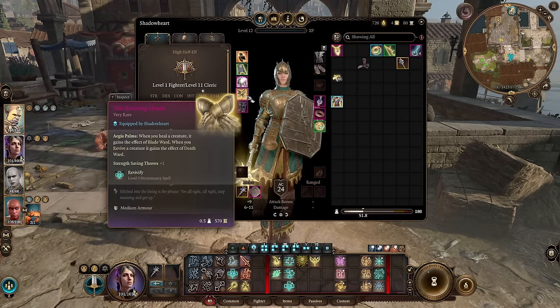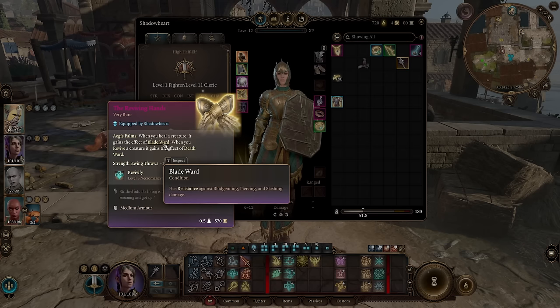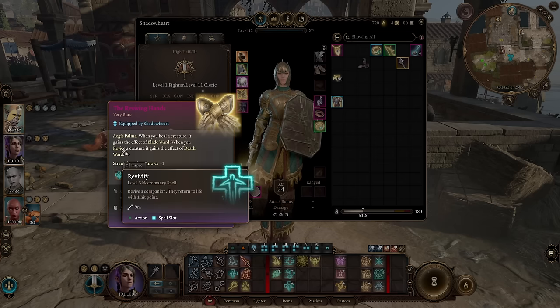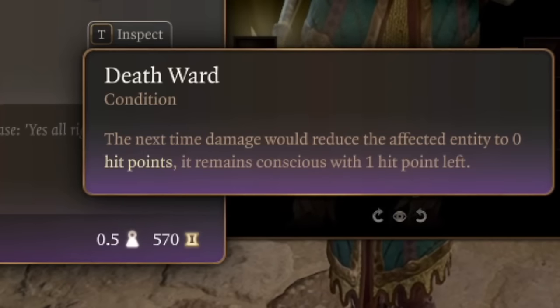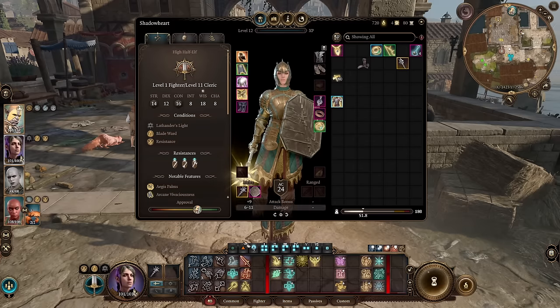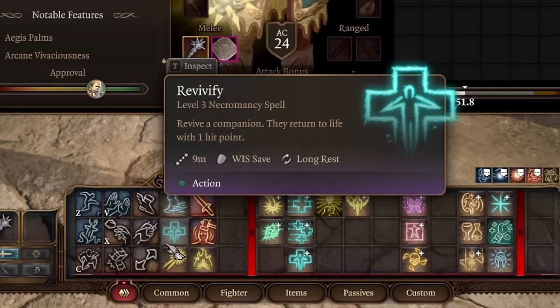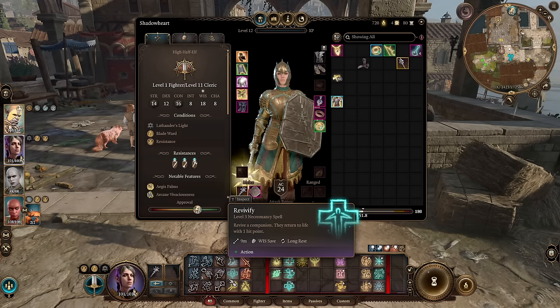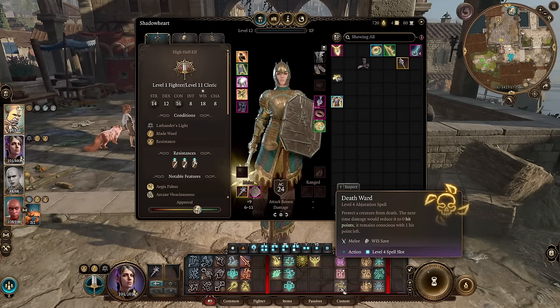For the glove slot it will be Reviving Hands. When you heal a creature it gains the effect of blade ward — resistance to bludgeoning, piercing, and slashing damage. And if you revive a creature it gains the effect of death ward, so the next time someone kills that entity it will be revived automatically to 1 hit point. You basically gain a free revivify spell once per long rest — in case someone in your party dies, you cast this spell, it uses no spell slot, and it automatically casts a level 4 spell on your ally.